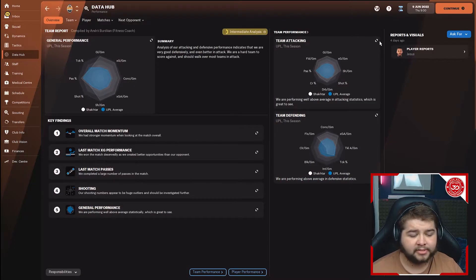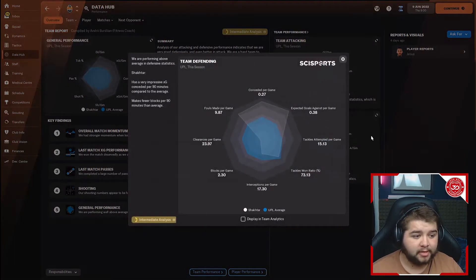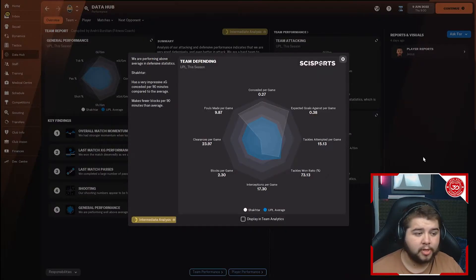In terms of the data hub, team attacking is absolutely outrageous — four and a half goals per game, pass completion sitting at nearly 93 percent. Very, very impressive from us there. Team defending is absolutely outrageous too. We were definitely the strongest team in this division, but this is putting dominance on another level.